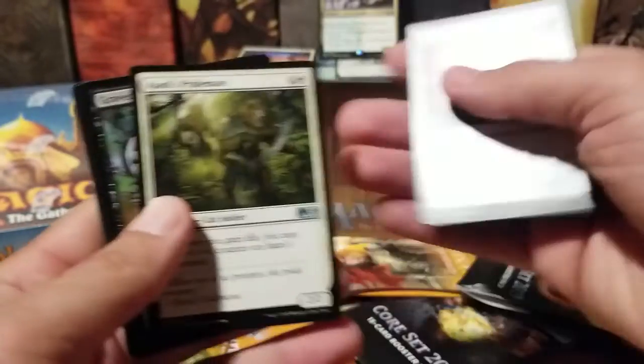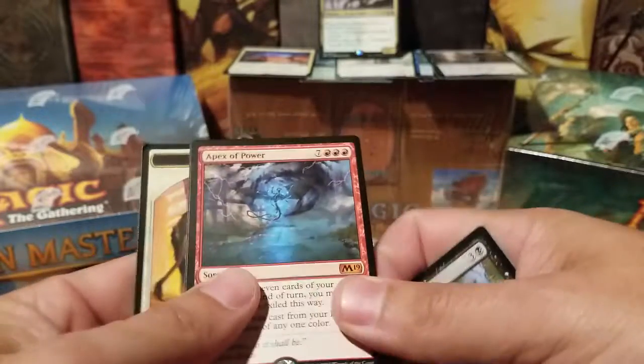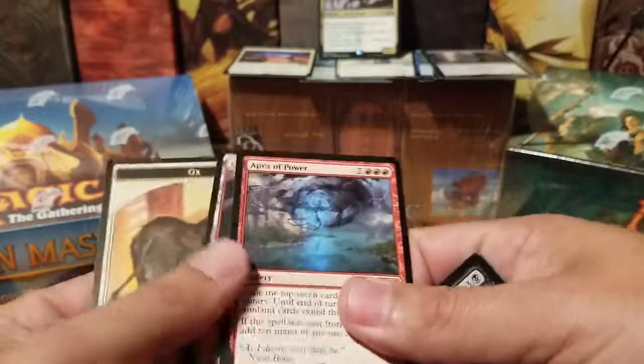Arcane Encyclopedia, Ajani's Pride Mate, Gravedigger — he's good — and Apex of Power. It's a Mythic, but I doubt it's any good.